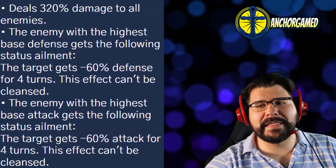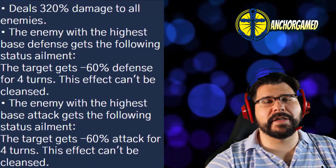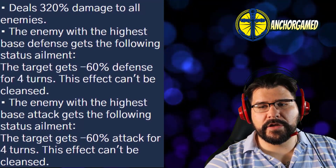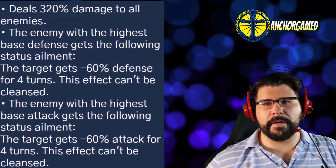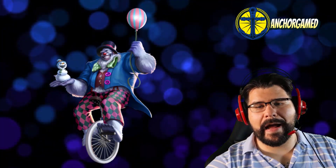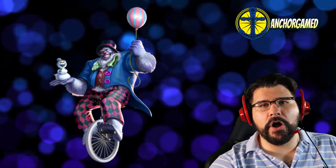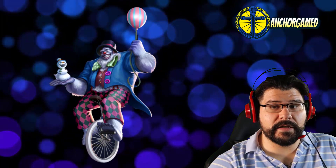The enemy with the highest base defense gets the following status ailment: the target gets a minus 60 defense for four turns — this effect can't be cleansed. The enemy with the highest base attack gets the following status ailment: the target gets a minus 60 attack for four turns — this effect can't be dispelled. So he's dealing damage to all and making anything with high defense or high attack power suffer substantially.